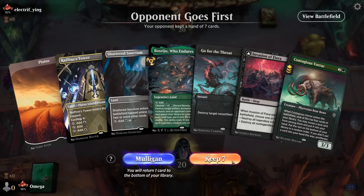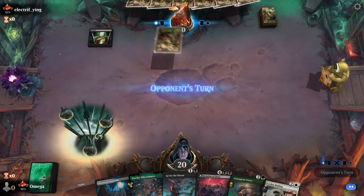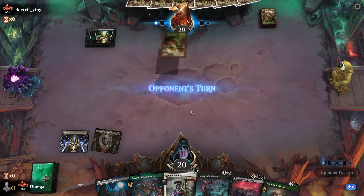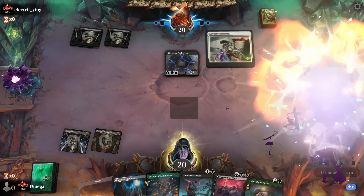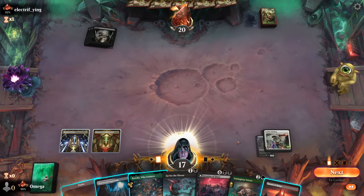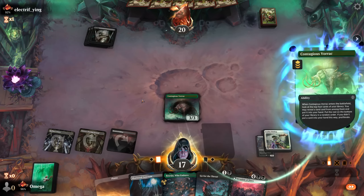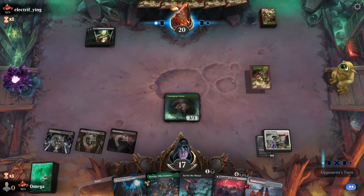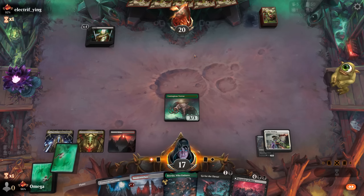Game three, going second. We have Go for the Throat into Vorak. We'd definitely prefer to be on the play. Leyline Binding won't be activated yet — never mind. Easiest one-mana removal of my life. And that's a Fleshgorger — this is for sure dead so we might kill it as well. We paid the ward gladly. Fleshgorger is great, but Trespasser hurts way more. We definitely need to draw our value cards — right now we don't have them. We have 7 lands in 11 cards, so that's a bit of a rough spot.